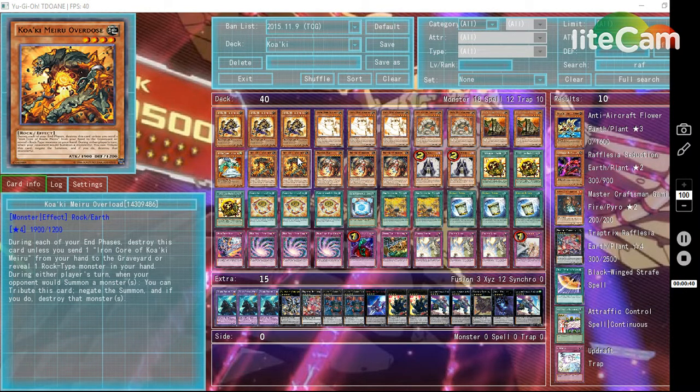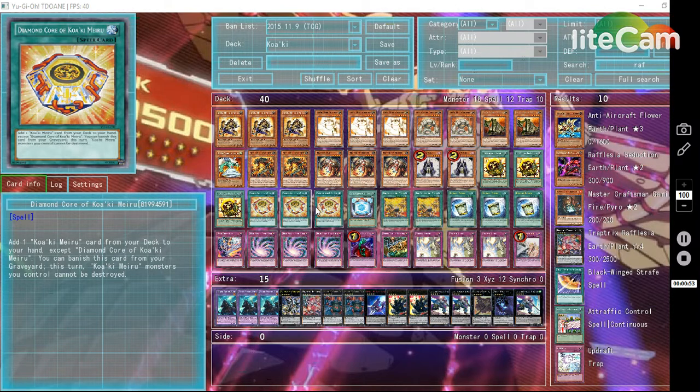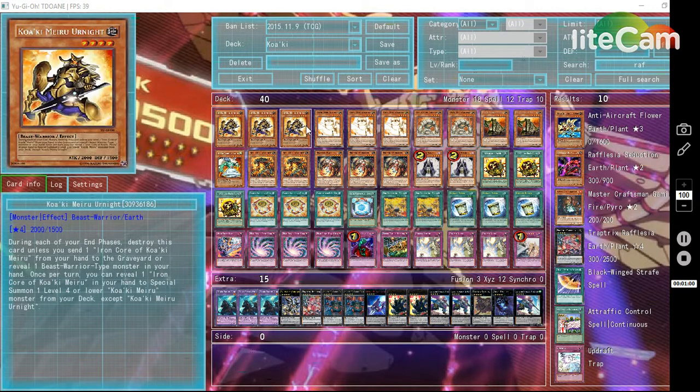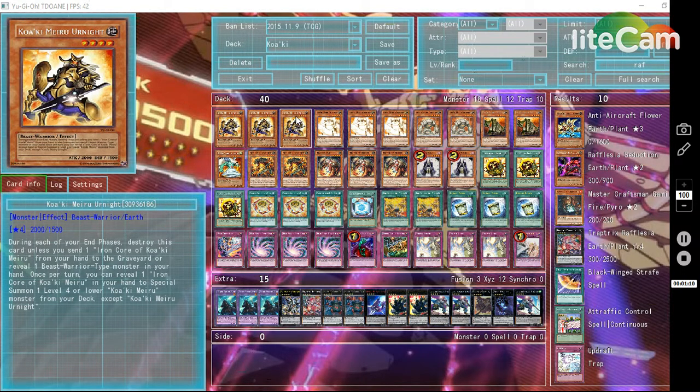So something like Black Luster Soldier — that's a summon that starts its own chain. This deck is also really consistent with adding the Iron Core and Urnite, which are your two main engines. Because once you get Urnite with Iron Core you can just do all the special summoning moves and end your turn. Then you can use it again next turn, especially if you get Diamond Core — Urnite won't be destroyed if you don't have another Koaki Meiru Urnite in your hand, because you can just banish it from your graveyard so it won't be destroyed.